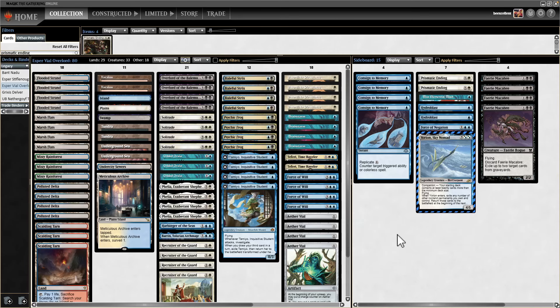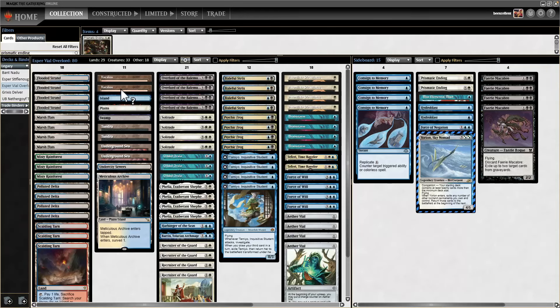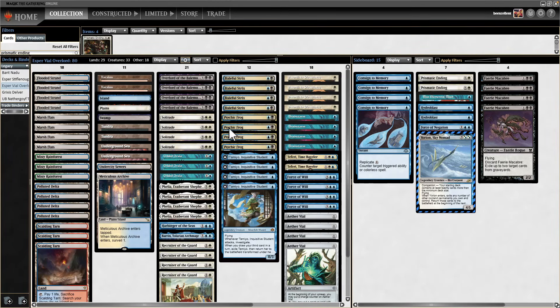A lot of you may wonder why play this instead of Death and Taxes, which has a simpler mana base. The answer is Force of Will — it flips so many matchups and makes us viable against turn one/turn three Storm decks and Oops All Spells. I've beaten many of those decks thanks to Force of Will. Also when opponents see Yorian they assume you're on Death and Taxes, so they don't expect Force of Will or Psychic Frog out of a Yorian deck. This deck has the element of surprise. People have to read your cards since they're completely unfamiliar.